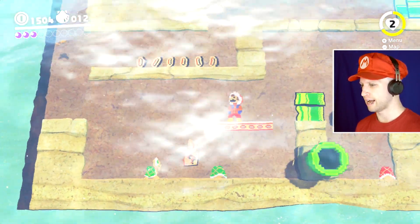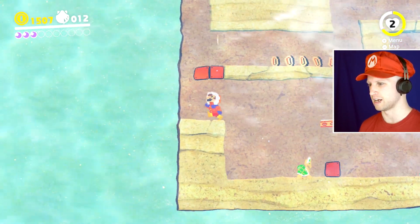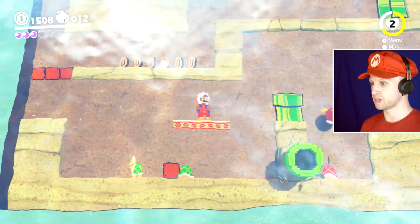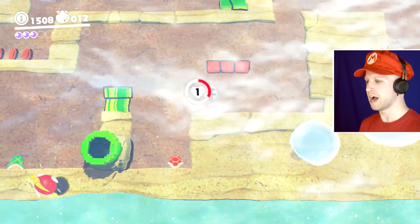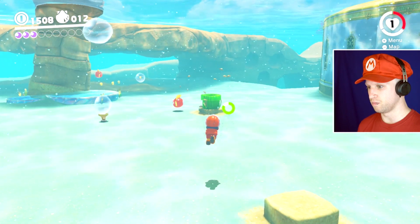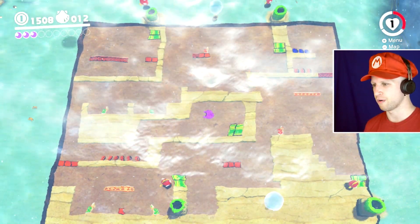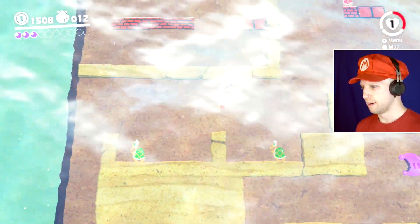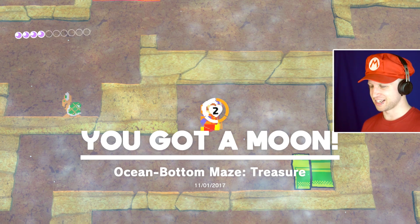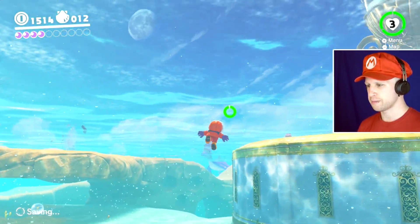I wish that this dumb water effect wasn't going off on my screen right now, because man alive, that's hurting my face. I can't even tell what's going on right now. So we ended up doing exactly what we needed to do, and now we can actually just go back to this spot, climb down, and bump into the blocks that we just activated and go get the moon. I'm concentrating so hard on not dying that I just keep messing up on everything.